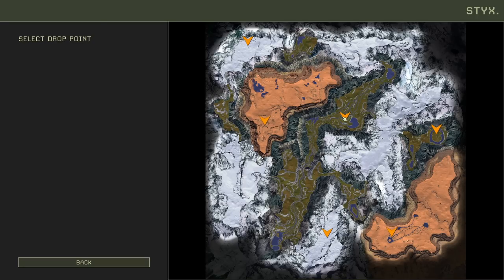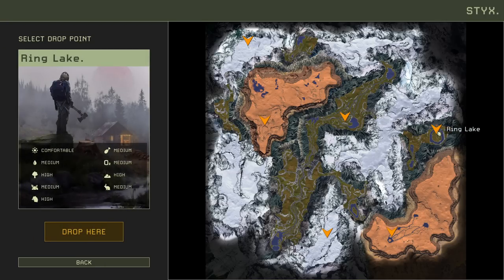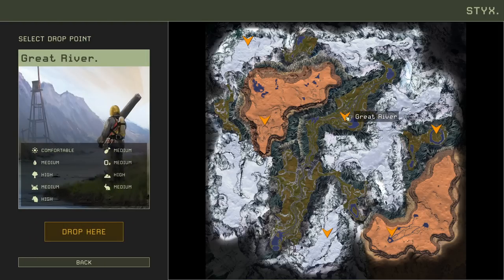Now, the way this works is you've got a kind of persistent drop point. So if I pick this one — the Great River — and I happen to die, I'll respawn around here. I won't respawn randomly; it'll be a random spawn but close to this area. I don't think I'll start in the desert or the ice because I'll die probably even faster. So I'm gonna go with Great River. There's more area to deal with here — more caves probably.